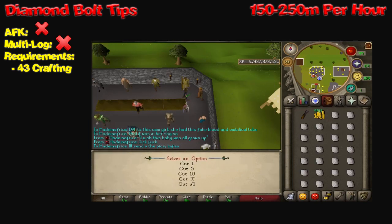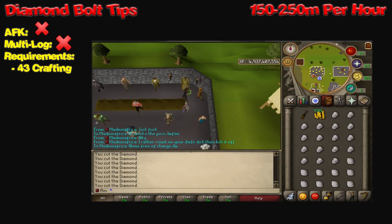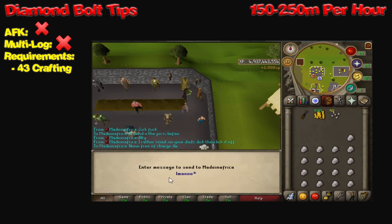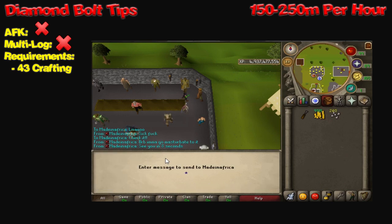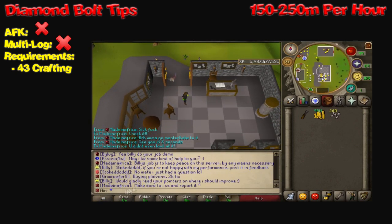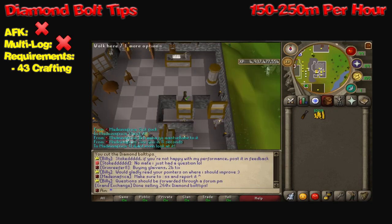Next up, we have diamond bolt tips. This can make anywhere from 150 to 250 mil per hour. Before you start cutting these diamond bolt tips, actually check the GE to make sure people are buying them for a profitable amount — do the math, get a calculator out. This method is not really AFK-able nor multi-loggable. The only requirement is 43 Crafting and a tiny bit of GP — we're talking like 10 mil — so this is an awesome way of making money as a new player. It's going to get you anywhere from 150 to 250 mil per hour, which can get you a whip, a DFS, some barrows armor.